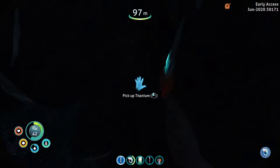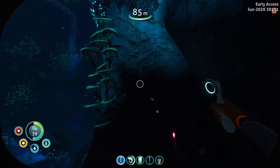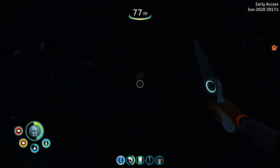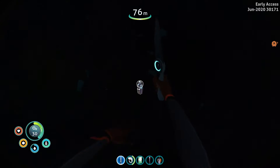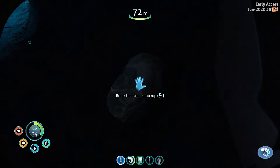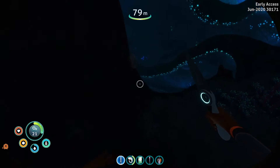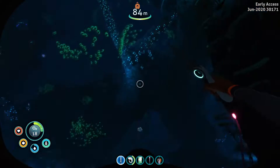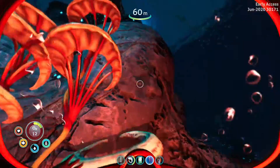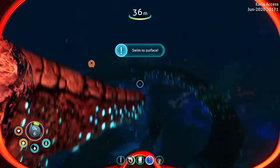Just need two silvers — oxygen efficiency is decreasing, where are those shale outcrops? There we go, shale outcrops! Got some lead and titanium — lots of resources here but not the silver we want. It's a bit odd, I normally find quite a bit of silver down here. Oxygen warning — going up.